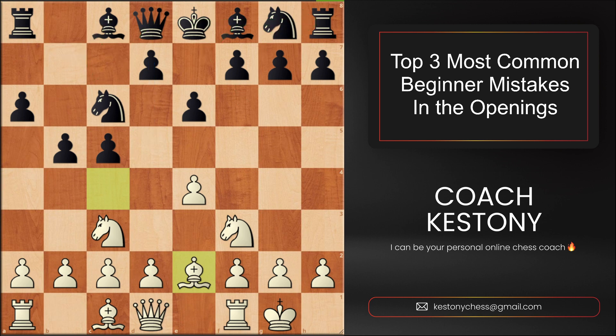But in our game, black plays d5, which goes against every single spirit that exists in this position. Black should do everything they can to keep the position closed. Now we're going to see how black gets tortured in an open position and loses very quickly. White makes the correct decision and opens it up — pawn takes pawn, pawn takes back, and white plays the fantastic move d4.